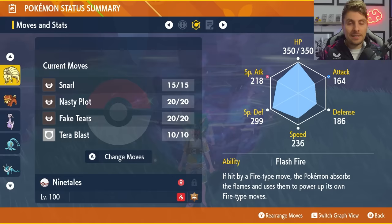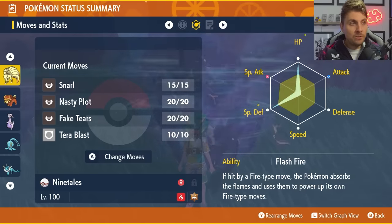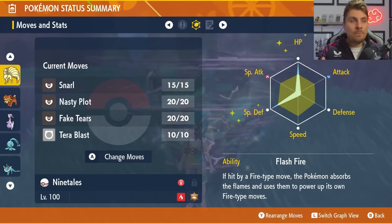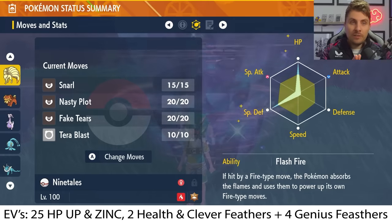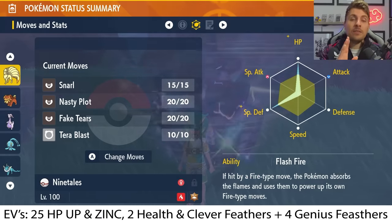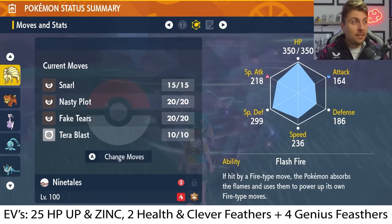Flash Fire is going to give you immunity to all the Fire Type attacks and the Will-O-Wisps coming from the Hisuian Typhlosion. EV spread is going to be 252 HP, 252 Special Defense with a modest nature, and the rest in Special Attack. The vitamin numbers for this EV spread will be 25 vitamins in HP, 25 vitamins in Special Defense, then two health feathers in HP, two clever feathers in Special Defense, and then the six leftover genius feathers put into Special Attack.